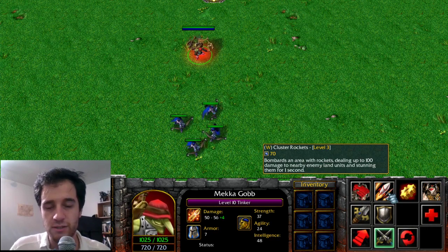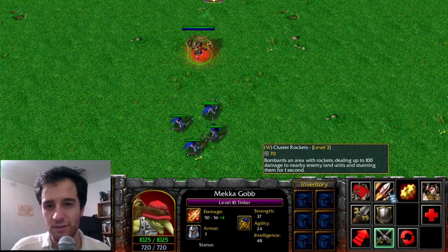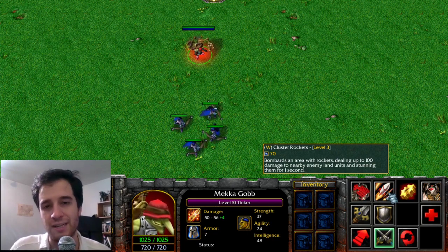The Tinker's cluster rockets, after fired, have a one second delay but then stun enemy units. Changing the model, this becomes Avalanche given to Tiny.